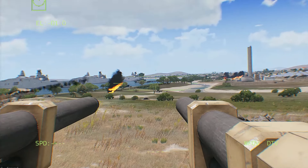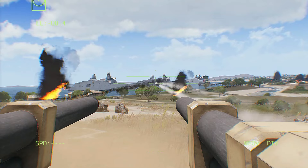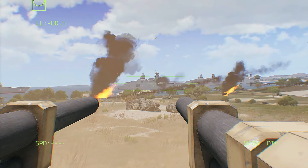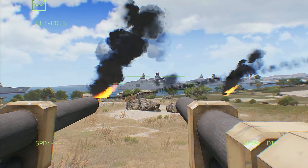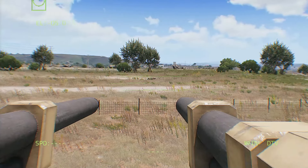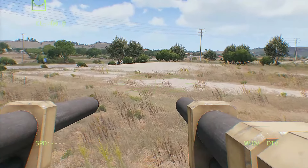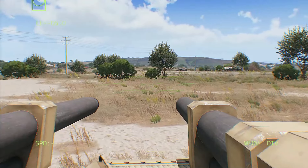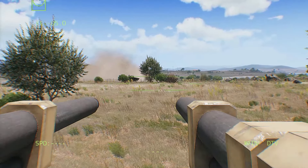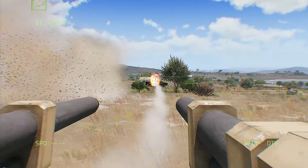Soldier, 100 meters, front! Target down! AT soldier, 75 meters, right! Standing by! Six! Fire at that soldier! I've got him! He's down! 400 meters! He's down! Soldier, 100 meters, front! Target down! AT soldier, soldier, 75 meters, right! Standing by! Six! Fire at that soldier! I've got him! He's down! He's down! He's down! Target down! AT soldier, soldier, 75 meters, right! Standing by! Six! Fire at that soldier! I've got him! He's down! Soldier, 100 meters, front! Target down! AT soldier, 75 meters, right! Standing by! Six! Fire!